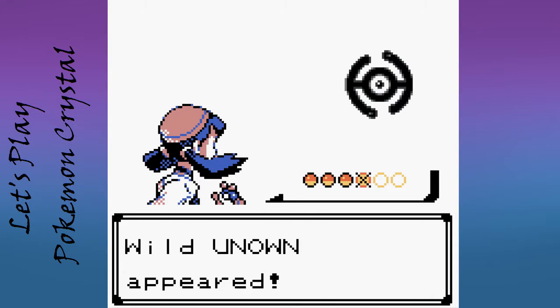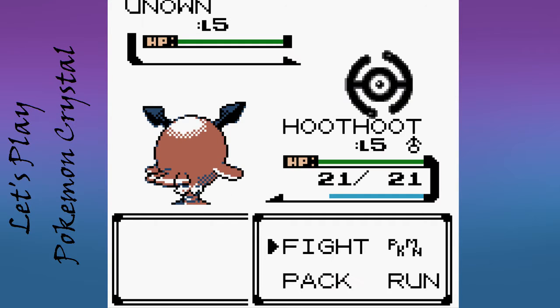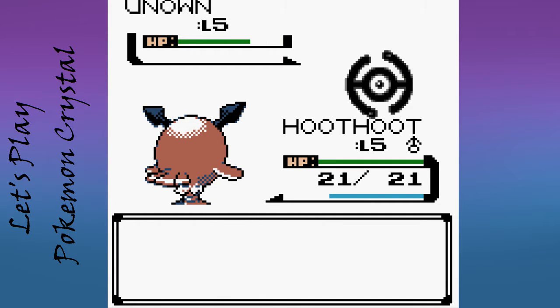We have a battle. The only Pokémon you can catch in here is Unknown, and this one is an H. There are, I believe, currently 28 — one for each letter of the alphabet, a question mark, and an exclamation point. I believe in this one there are just 26, one for each letter of the alphabet.